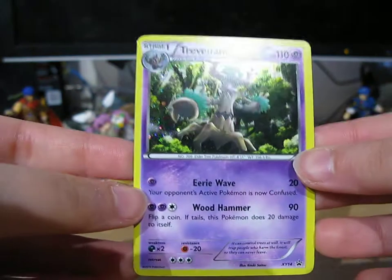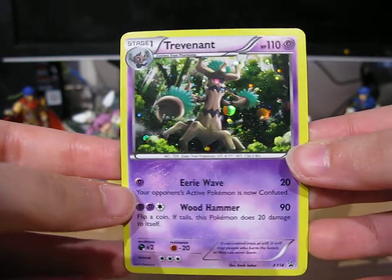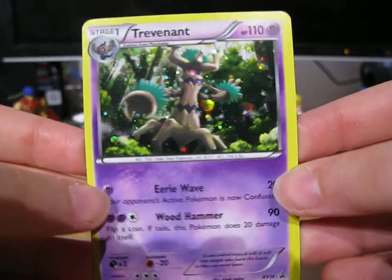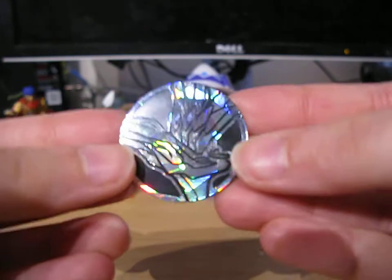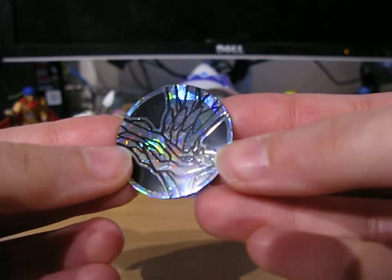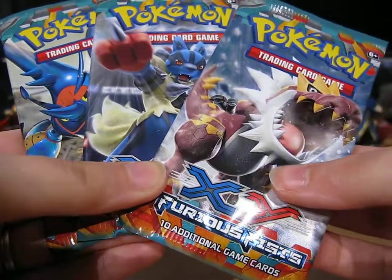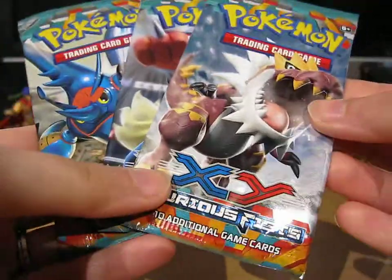So there is the Trevenant promo, and it's X and Y 14 of the Blackstar promos, and the Xerneas coin, and we've got three booster packs — one with Mega Heracross, one with Mega Lucario, and Tyrantrum.